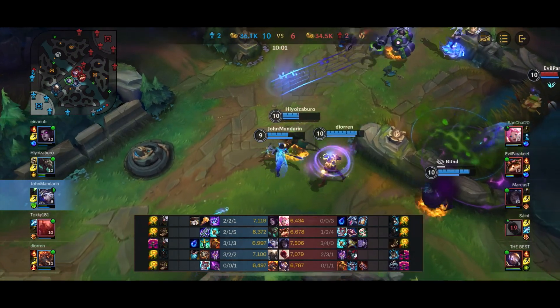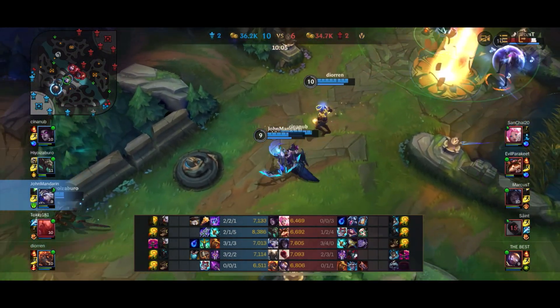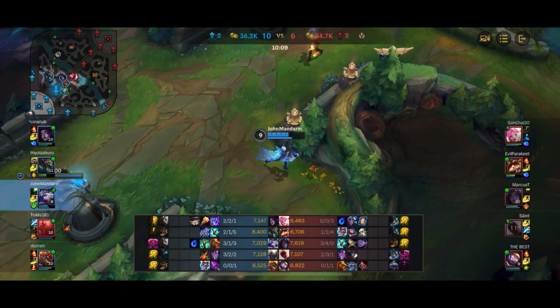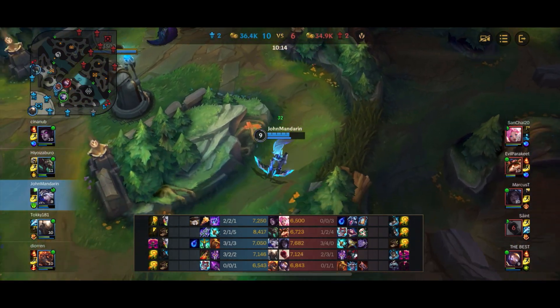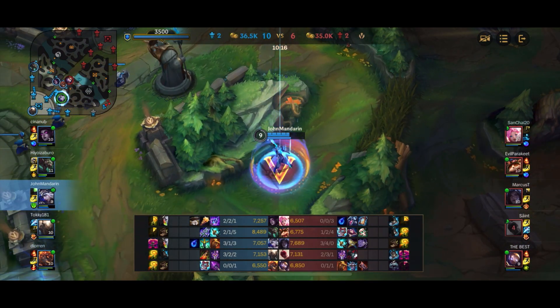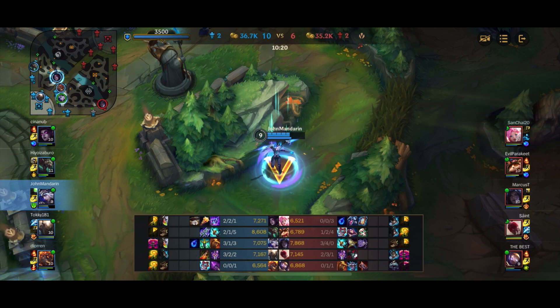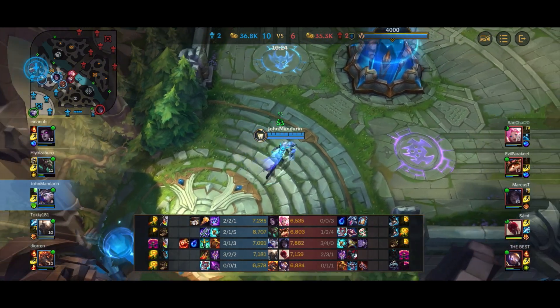Her E, Hawkshot, allows you to gain vision of a lot of places you wouldn't want to personally check — just launch it into the area and see if anyone is there. And her ultimate is great for disengage, great for finding picks as we saw on the Lee Sin, and great for general cross-map plays to save your teammates or set up a kill for them.